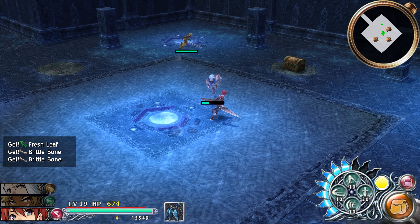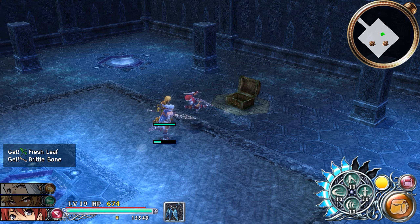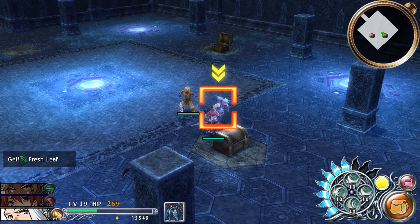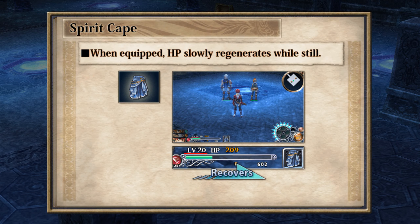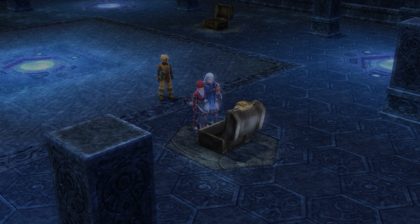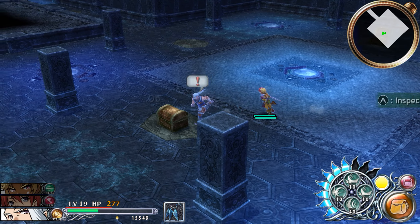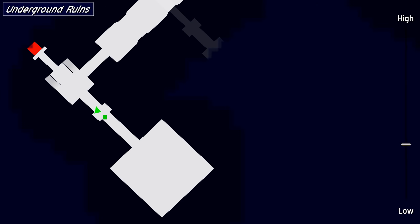Parts of it require long range. I should have brought Karna for this one. I also need to take this opportunity to use my newer skills. At least the crocodile monster didn't have super long range. Spirit Cape — this will let us heal indoors. I don't know why Adol doesn't just keep this one in every game.